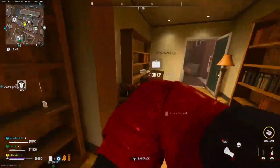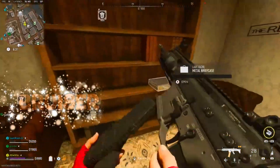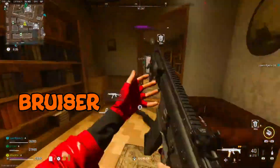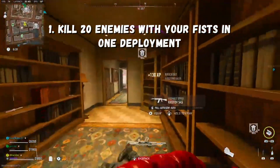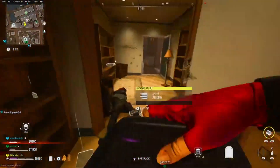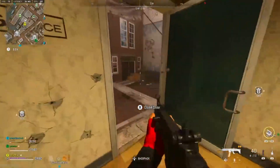Welcome back to another DMZ video. In this video I'm going to be bringing you the Phalanx tier 4 mission, Bruiser. This mission is going to be asking for one step: kill 20 enemies with your fist in one deployment. If you bring two weapons in, you may have to drop one of your weapons and place it in your bag so you can have your fist out at all times.